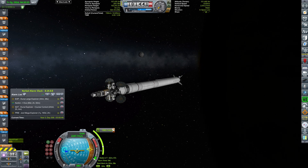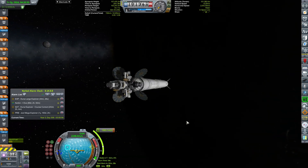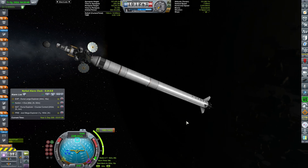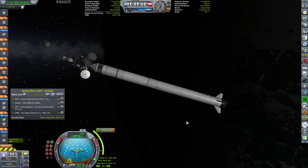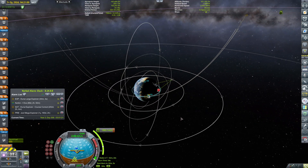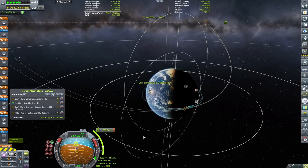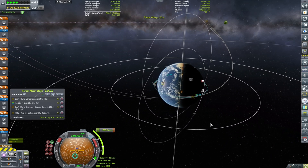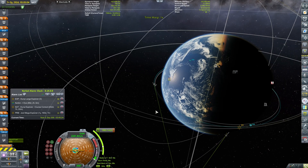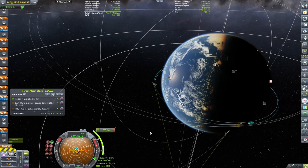This is our mega deployer that contains two non-atmospheric landers, one atmospheric lander, and a total of six relay satellites. Those six relay satellites will be placed two in equatorial and two at various plus 30 degrees and minus 30 degrees inclination. However we need to first get them to Duna — in eight minutes we will be executing the ejection maneuver that will make sure this vessel gets to Duna in the first place.